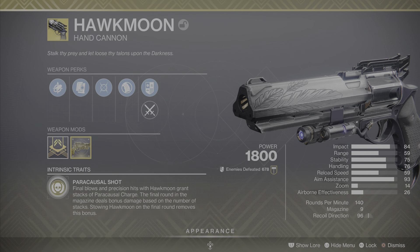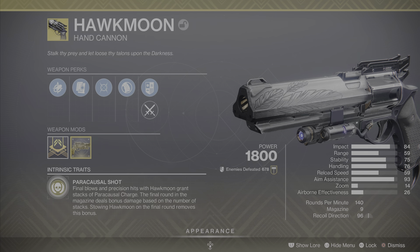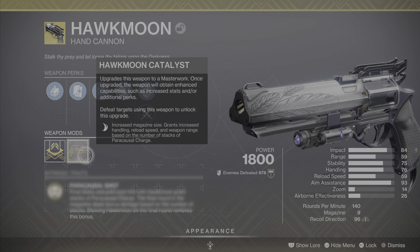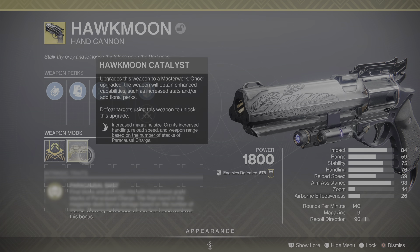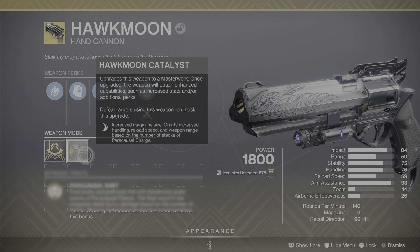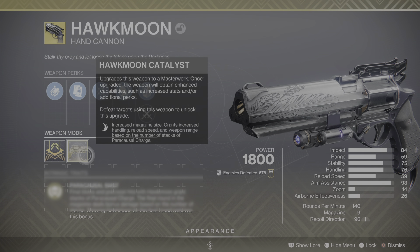That means your eighth shot will have that bonus damage, and that's without the catalyst. Because the magazine size without the catalyst is eight, with the catalyst it increases the magazine size to nine, giving you one extra shot to try and get that bonus damage. Additionally, the catalyst grants increased handling, reload speed, and weapon range based on the number of stacks of Paracausal Charge.